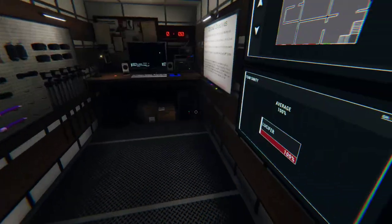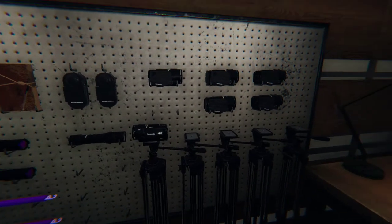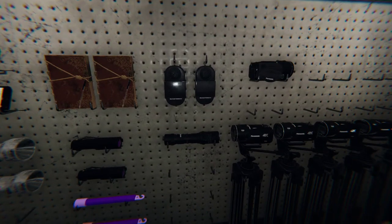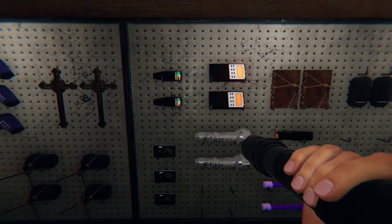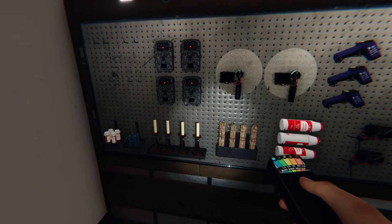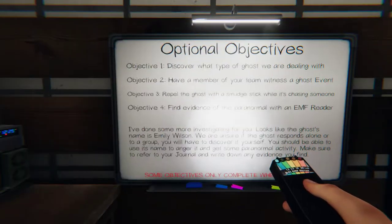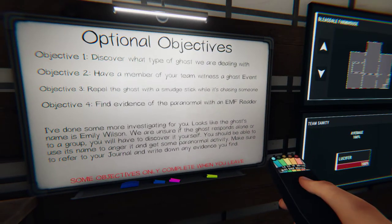They've rearranged the truck. I don't think they've done anything with the call-outs really. That would be my high-powered flashlight. I need an EMF reader and a photo camera. I kind of like the way the truck's been rearranged a little bit. Witness a ghost event, repel it while it's chasing someone, find evidence with an EMF reader.